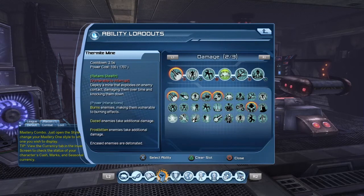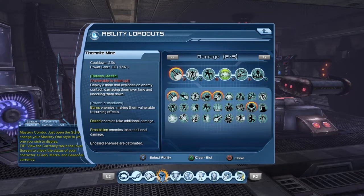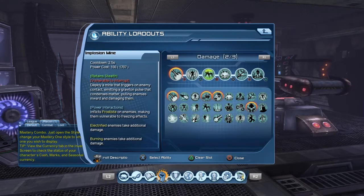Here's the loadout in general. I go right to left. I start off with Neural Neutralizer, and then I go into Thermite Mine. Thermite Mine, of course, burns enemies — it blows up and sends them exploding outwards. The Neural Neutralizer dazes them, so dazed enemies will take additional damage. And then you immediately drop Explosion Mine. When it explodes, electrified enemies take more damage — I'm not electrified yet — but they do have a burning, so they take additional damage.